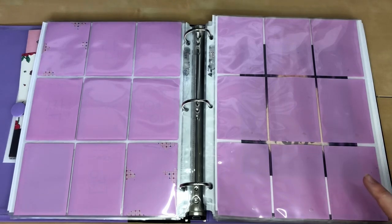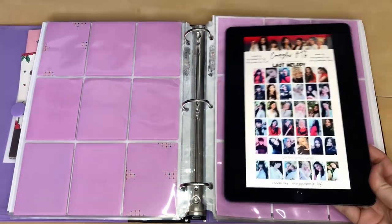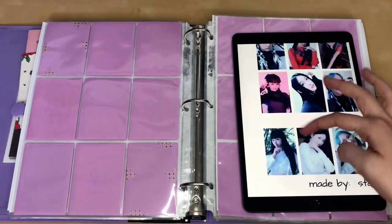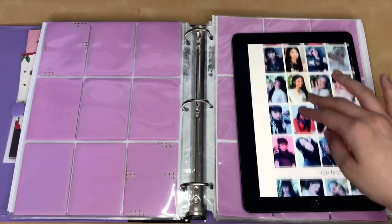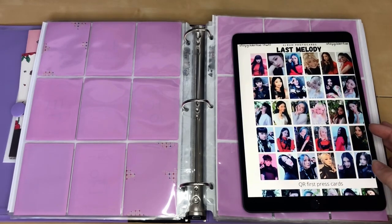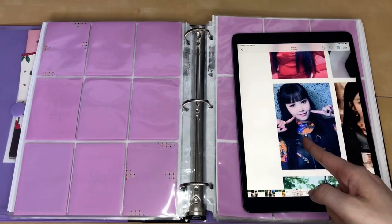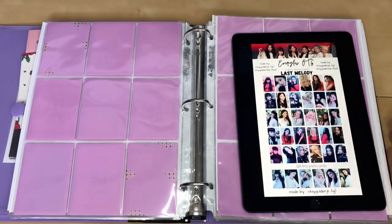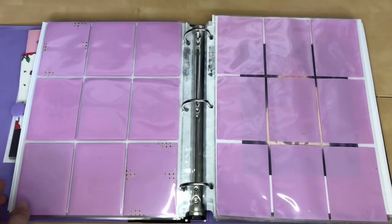Depending on which photocard looks the most different, that'll be the card I put in the middle — either the QR card or the MMT card. The QR card looks very similar to one of the other photocards, so maybe it won't go in the middle. I think one particular card is my favorite — it's so pretty — so maybe that one will go in the middle. We'll have to see what the MMT card looks like.